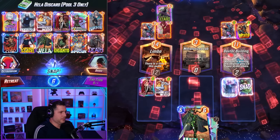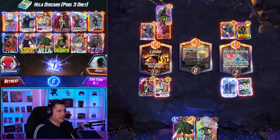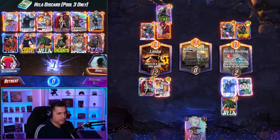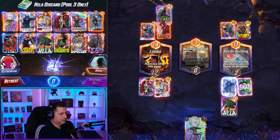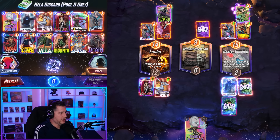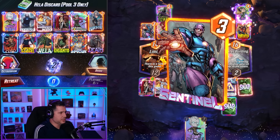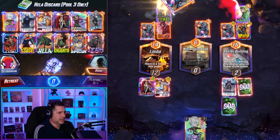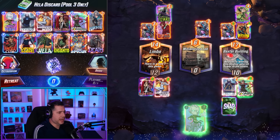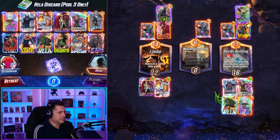We got Ebony Maw. Obviously we don't skip — he just snapped. We play Hela, Invisible Woman, and then we can play whatever we draw next and discard Ebony Maw. He's snapping because he has Cosmo. It's Enchantress — doesn't matter, we still get our cards. Enchantress is not the cleanest counter at this point in the game because we still get to actually do this. Cosmo's a better counter.